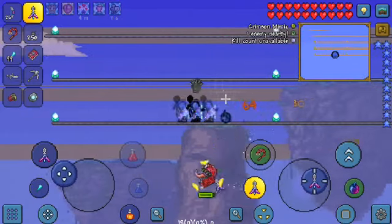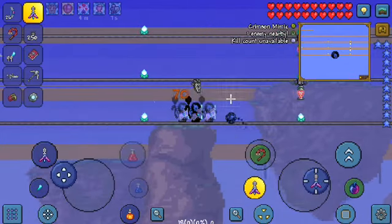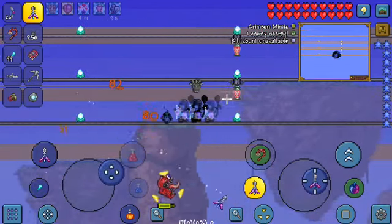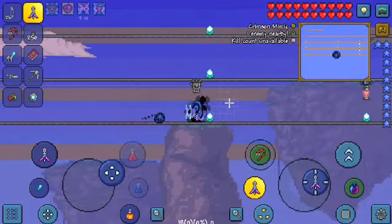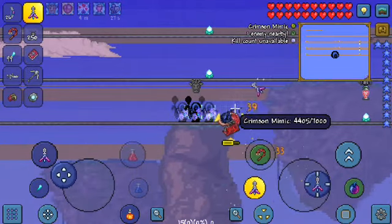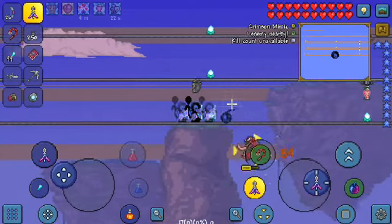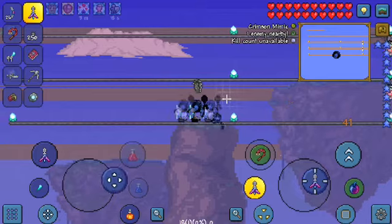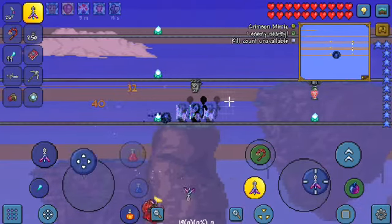If you want a corruption mimic in a crimson world then you cannot get it. And if you want a crimson mimic in a corruption world you still won't get it — you will get the same mimic over and over again. So if you want a different mimic then you have to make a new world and make that world hardmode, otherwise you cannot get the different mimic.